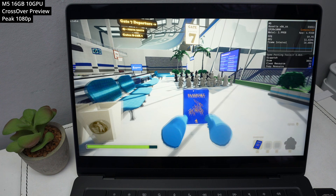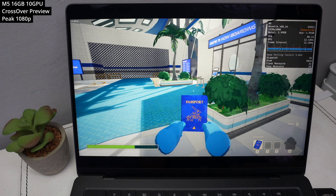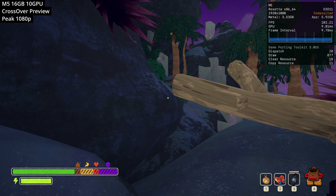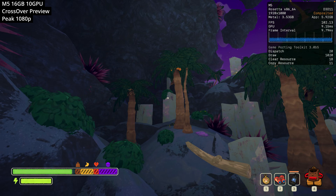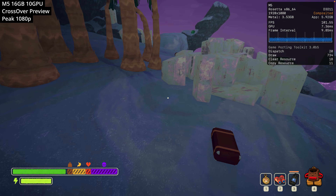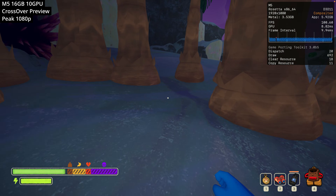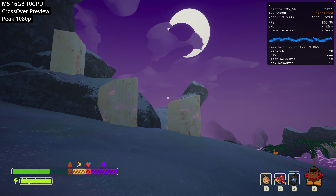Next we're looking at the climbing game Peak, which can be played solo or in cooperative multiplayer. I can confirm this actually works through multiplayer — you can play with other Windows users even if you're running the Windows version through Crossover on a Mac. There aren't many graphics options to speak of, but I was able to run this at 1080p and we're basically capped out at 100 FPS. Make sure to check out Mac Pro Tips' multiplayer game footage — link in the description.